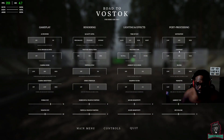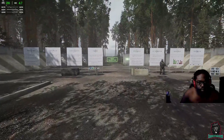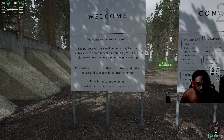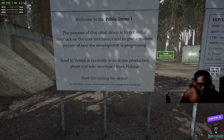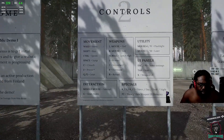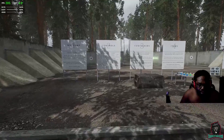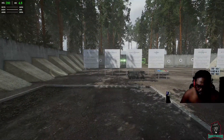I really like the menu. Welcome to Public Demo One — the purpose of this small demo is to get initial feedback on core mechanics and give a realistic picture of development progress. Road to Godstock is solo developed from Finland. Looking at controls: Shift is sprint. You can sprint backwards and that's probably the coolest thing I've ever seen out of an FPS. There's even a boop — the momentum is really nice.